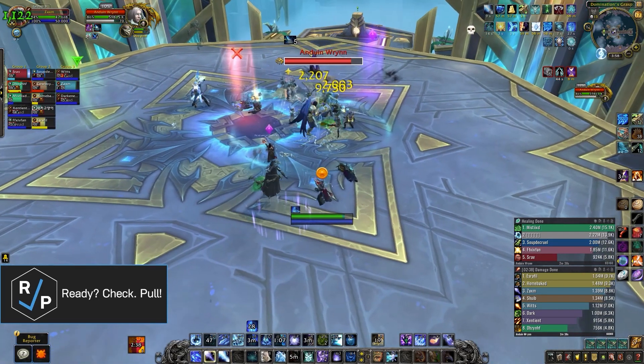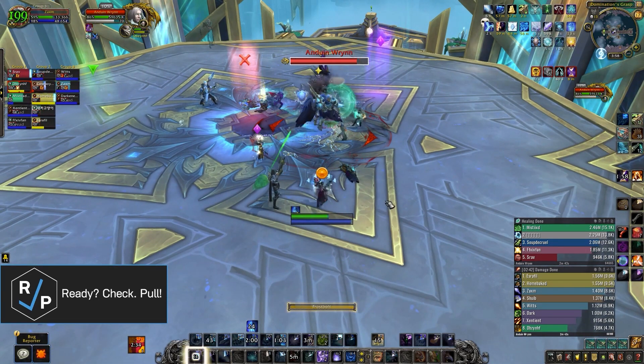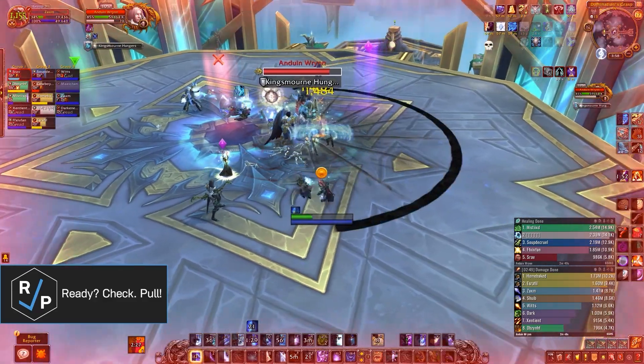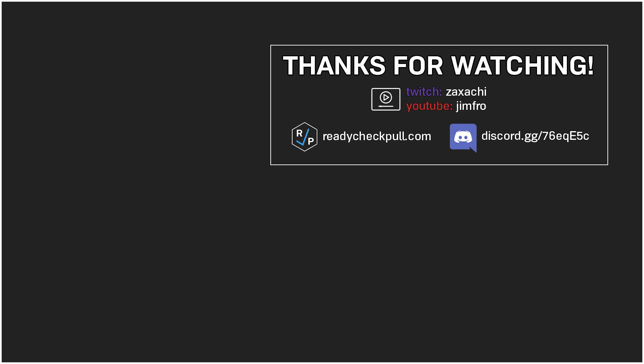Ultimately, this last phase is just the damage and healing check, because the dot on the raid stacks up real fast. You'll probably end up saving Bloodlust for this part and try to defeat Anduin before things get too crazy. Our official guide for this boss will be out early for our Patreon supporters, so if you're interested in that or if you just want to keep us going, check out the links below. Peace.